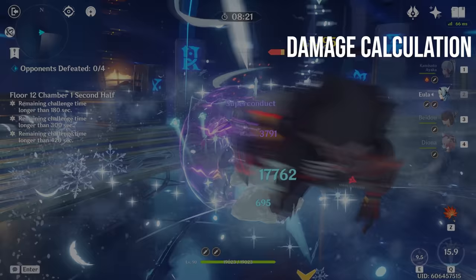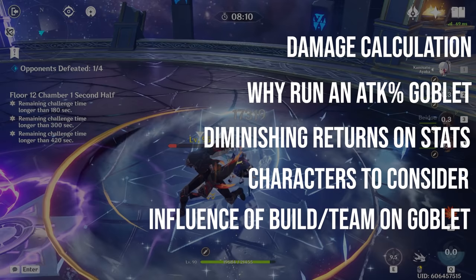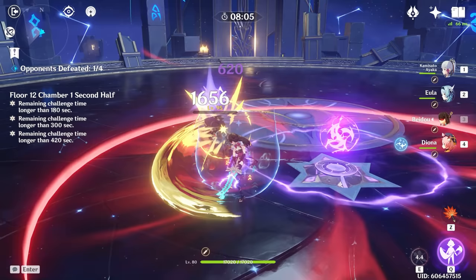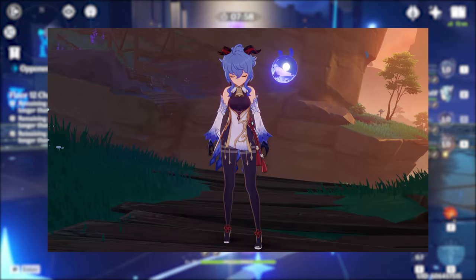More specifically, we'll talk about how damage is calculated, why attack percent goblets are now more viable, diminishing returns with stacking a single stat, characters that you can consider running an attack percent goblet on, and how weapons, artifacts, and team comps influence the goblet slot. Artifact stats can be very specific to your builds and teams you're running, so a general understanding of the topic should help you make better choices for your account. I'm going to try to keep this video short and informative, so let's get right into it.